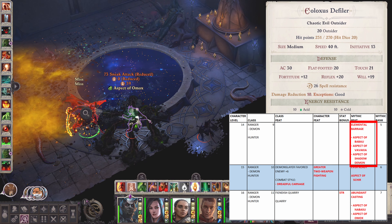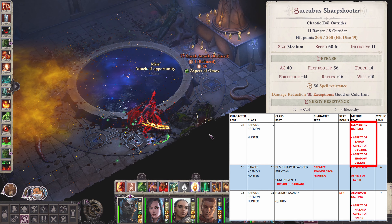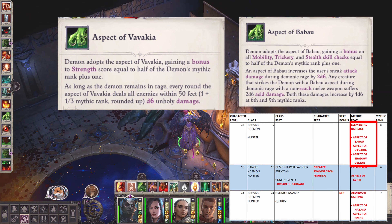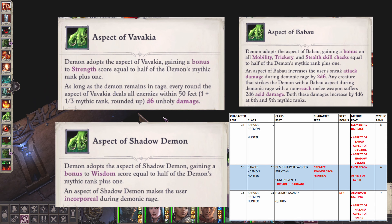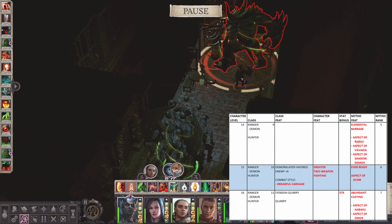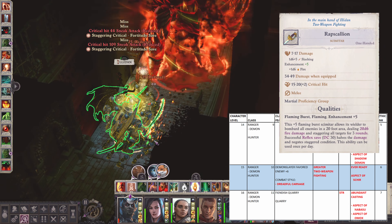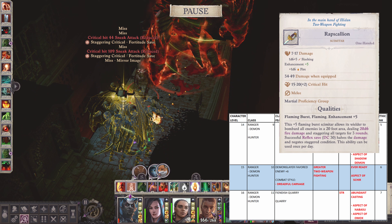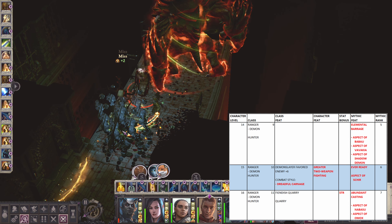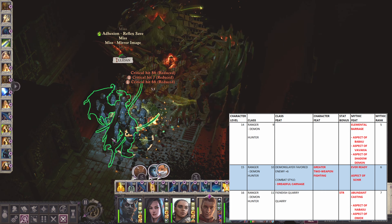At Mythic rank 5, get Elemental Barrage. For your Demonic Aspects, get the following: Aspect of Babau, Aspect of Rovakia, and Aspect of Shadow Demon. Then in the Abyss, attack Curse, who is found in the Flesh Markets, and kill him to get our second weapon, Rapscallion, which is a plus 5 Flaming Burst Scimitar. By activating Arcane Strike, you add another elemental damage depending on the bloodline you choose. This will activate Elemental Barrage every time you make a hit.